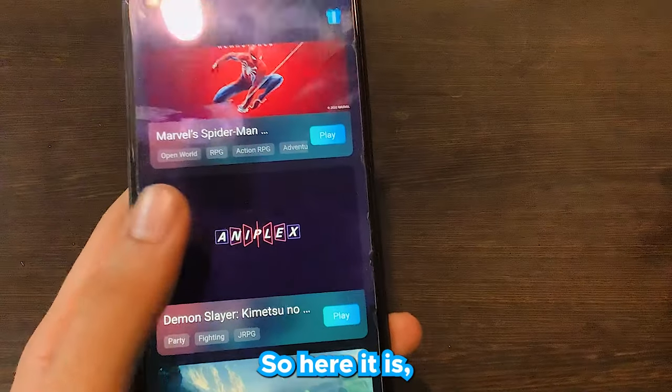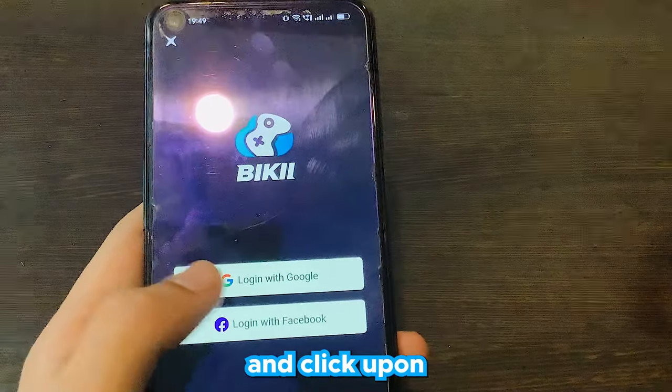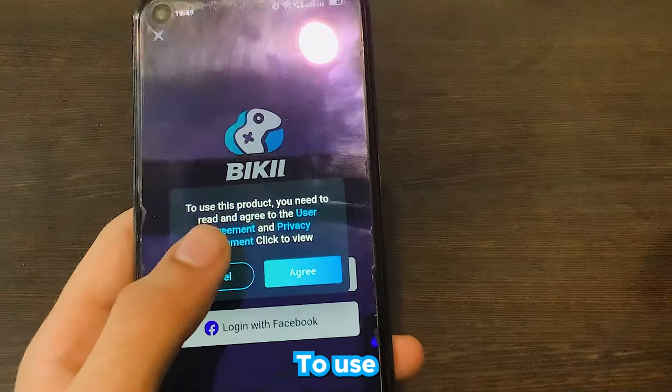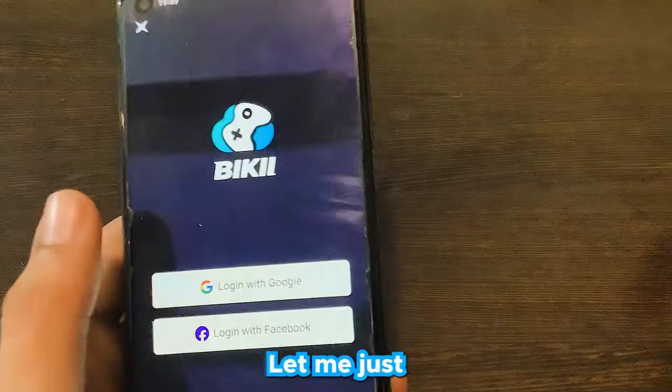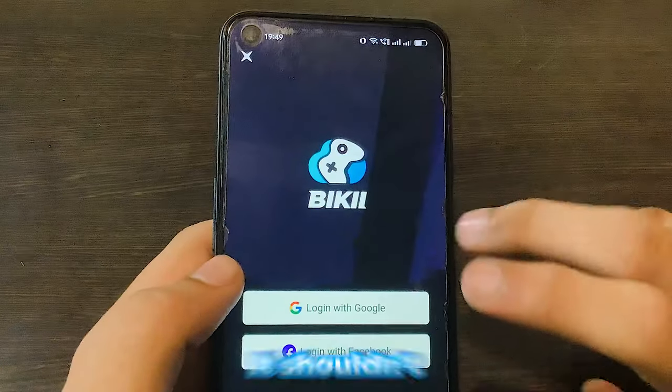Here is Demon Slayer Hinokami Chronicles. Let me click on it and then click 'Login with Google.' To use this product you need to agree to the terms — let me hit agree. This is the basic sign-up process and it shouldn't take long.